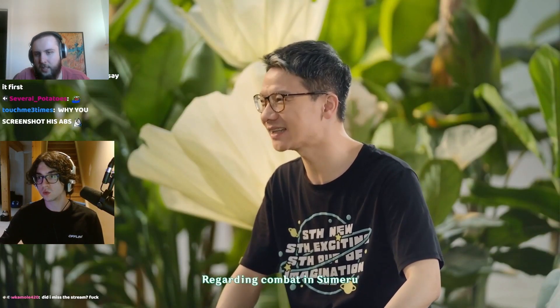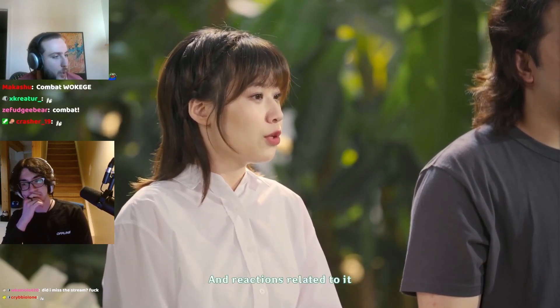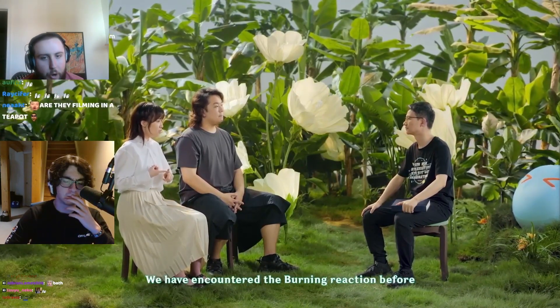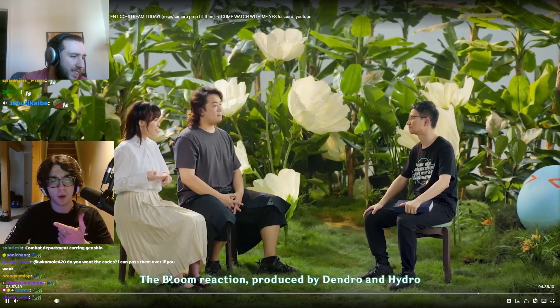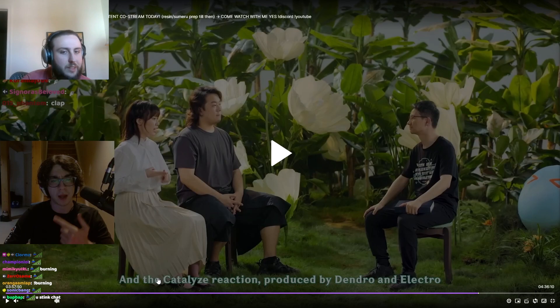So we get into combat stuff. There are three main dendro reactions. Burning you already understand — it's already in the game. Bloom reaction is dendro and hydro. They call it 'catalyze' here but forget that — they're gonna change it to 'quicken' literally like a minute later. This is a localization team issue. Pretend the word 'catalyze' is 'quicken.' Catalyze doesn't exist.